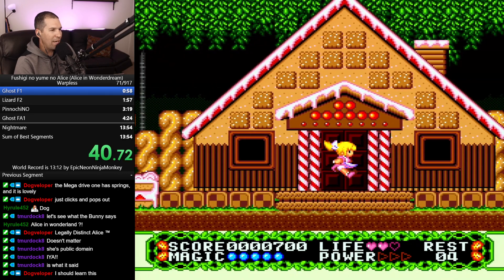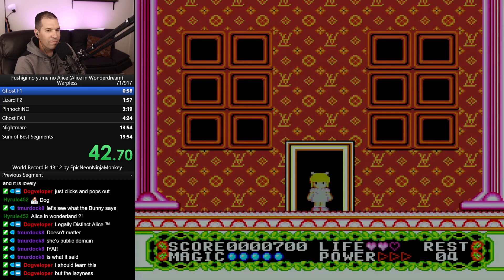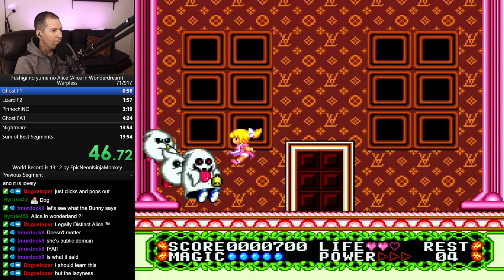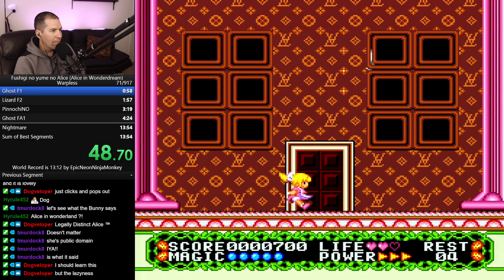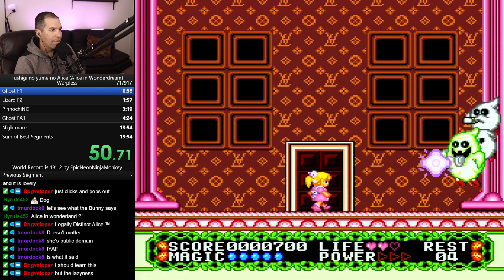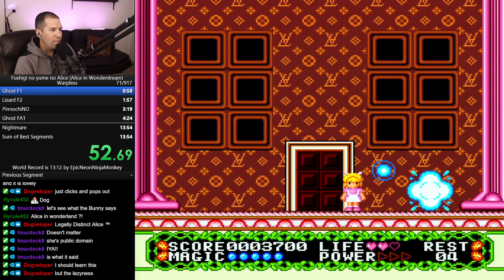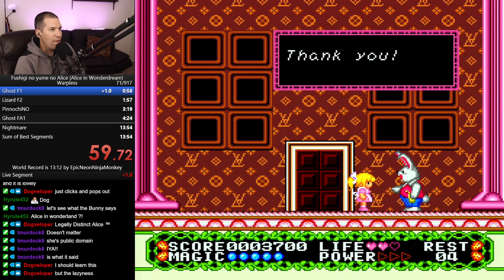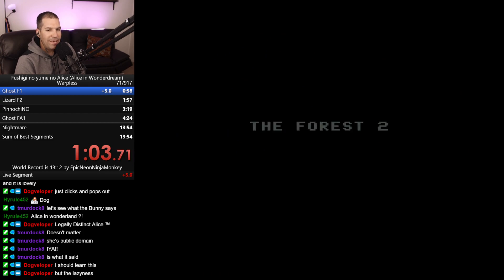Usually I just speed through this as fast as I can. 'Save the others' - okay, that's what they say. Interesting. So there's going to be a slow version of this. I wonder when you get the spells - I think you get them after the end of each stage. We're going to be doing this Warpless because I want to see all the stages.